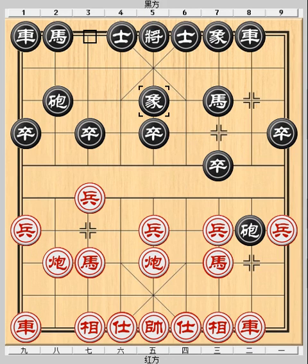For example, Cannon 8 plus 7 followed by Chariot 9 to 8 to pin Black's right cannon. This was what Grandmaster Yang Guanlin played against Grandmaster Hu Ronghua in the China National Open Championship 1960.